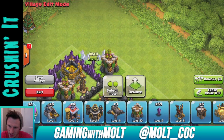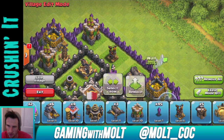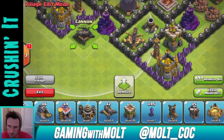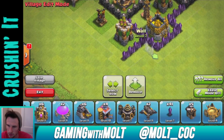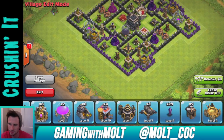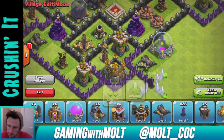We're going to bring this section in and we should be done with all our defenses very shortly. Bring that all the way down, and let's go ahead and bring this Cannon right here, Air Defense, and then Archer Tower here we go. All the way down. We have two more Cannons — we're going to put one right here with our Elixir Storage and wall this in.